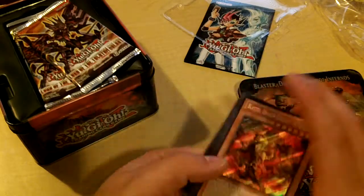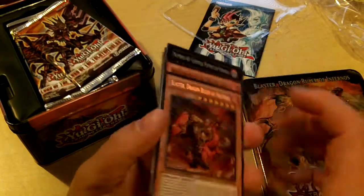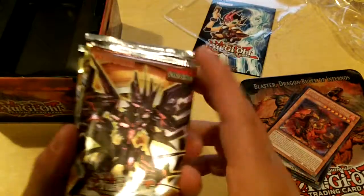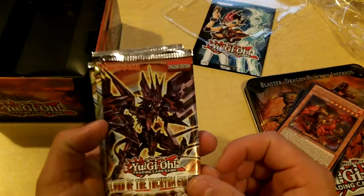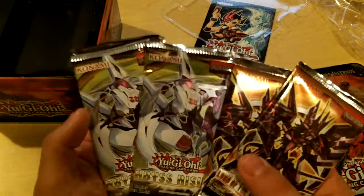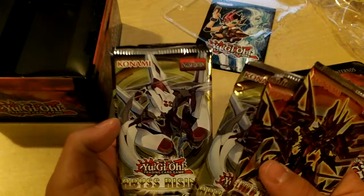That's the promos. Like I said, the one that I wanted the most was, of course, the blaster — because I already have two. So this is where the next part of the fun comes in. We get two Lord of Tachyon Galaxy packs, two Abyss Rising packs, and you also get one Hidden Arsenal pack — and they don't tell you which one it is.